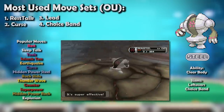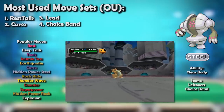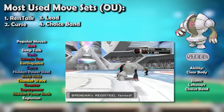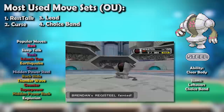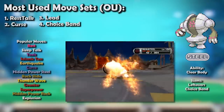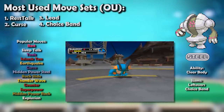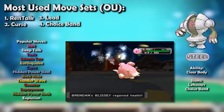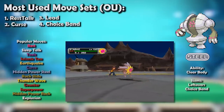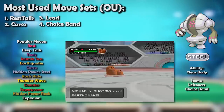However, Registeel had many significant deficiencies that prevented it from being as immovable as its appearance would suggest. It wasn't an effective physical wall due to its weakness to Earthquake, which every physical attacker carried, with the exception of Heracross, who had something better in Fighting STAB. It was not an effective special wall as it lacked both recovery and the ability to dish out damage in return. Having one of these flaws is okay, as Blissey isn't an offensive menace, while Snorlax and Regice are not renowned for their longevity.